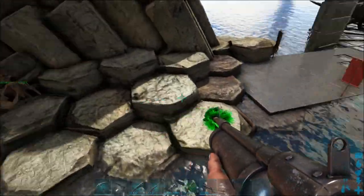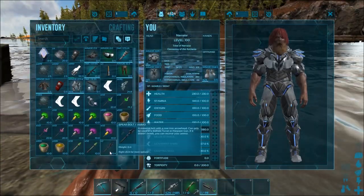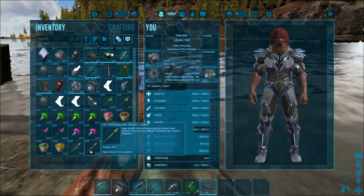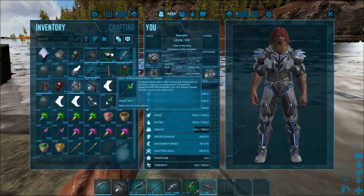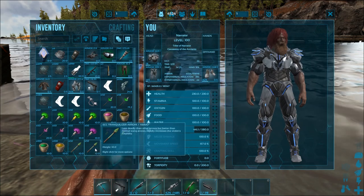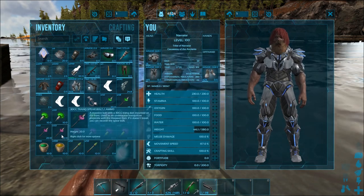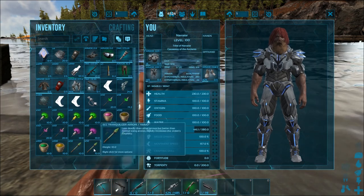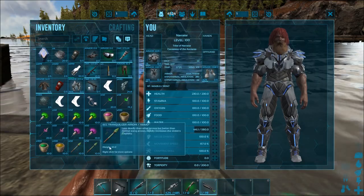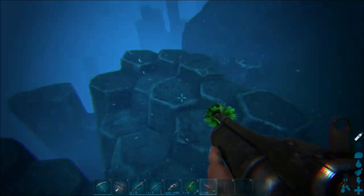You can pick up the spear bolt back if it doesn't break, so you can trank stuff underwater with this. Although I've got to say I don't care too much for the harpoon gun because of the price of making the spear bolts — it just doesn't seem worth it when you could just make the 5cc trank arrows. These are 5 times stronger than the base, and the 30cc bolts are 30 times stronger.